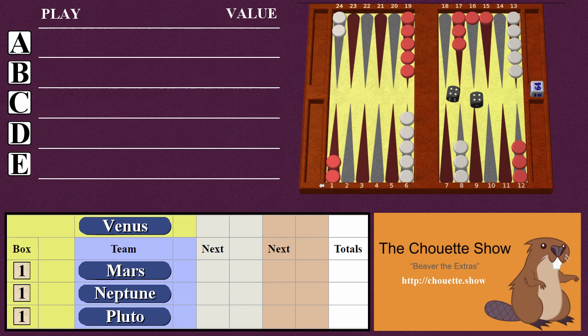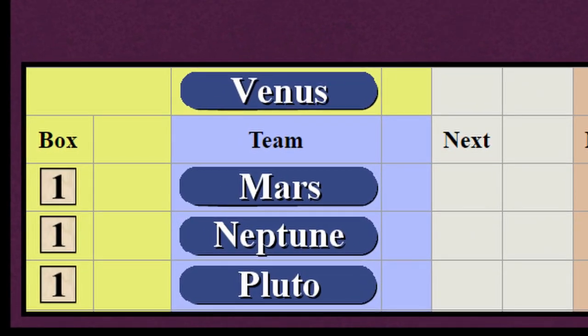The table at the bottom shows the order and the value of all the cubes. So here, Venus is in the box, Mars is the captain, and Neptune and Pluto are the captain's crew.